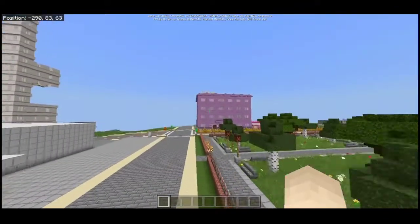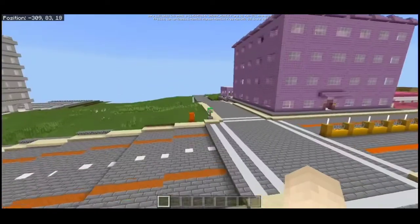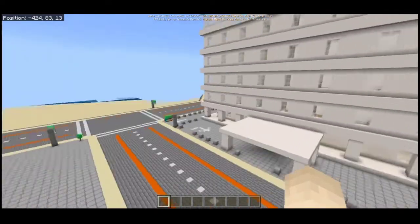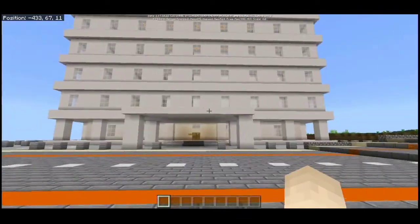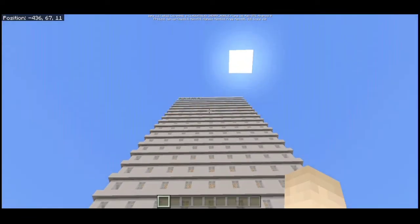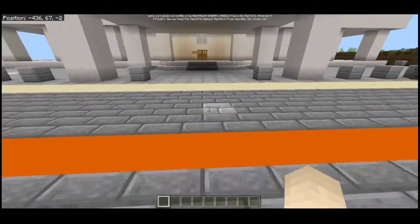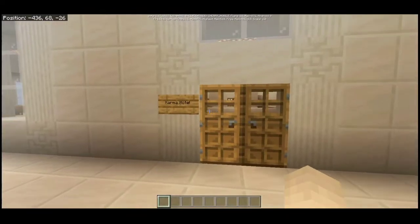There's a hospital and another mall — like the cheaper version. Lastly, I'll present the highest and tallest skyscraper in this city: the Karma Hotel, which contains 23 floors in Minecraft, including a rooftop and a nice entrance.